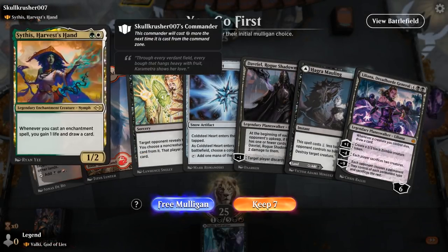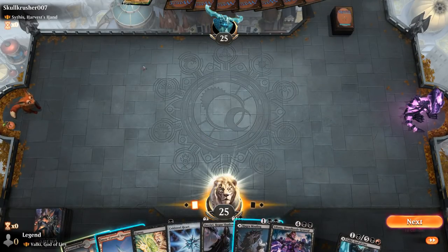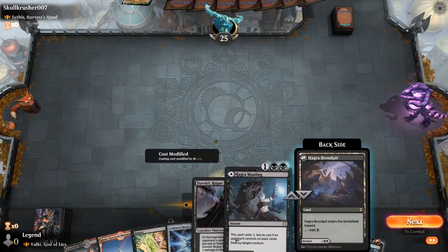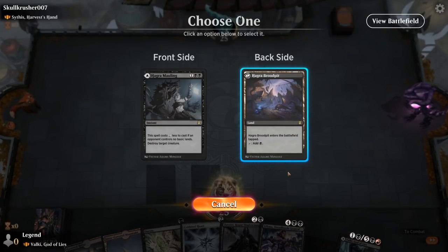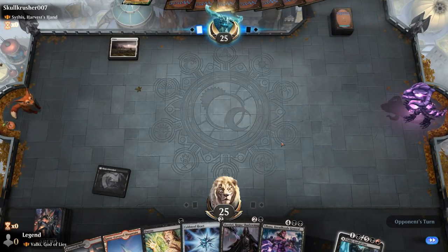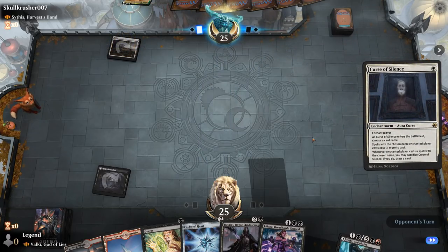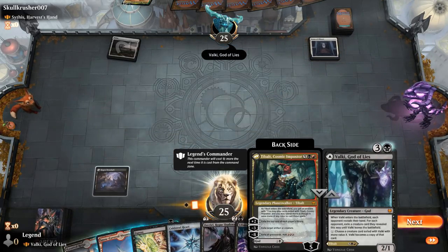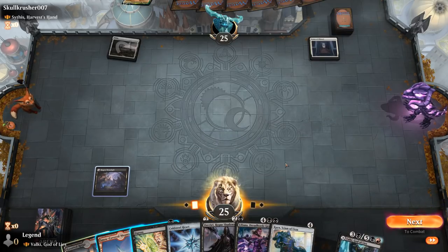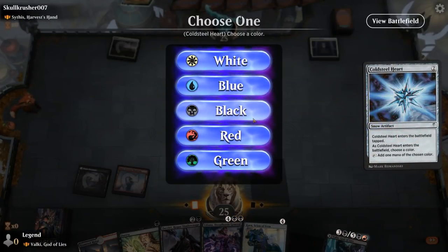Game two — we're on the play facing Scythus, Harvest's Hand, an enchantment deck. The hand is reasonable but light on early answers to Scythus. The plan is a tapped Hagra Mauling turn one, Cold Steel Heart turn two, then double-spell Davriel and Duress on turn three. The opponent plays Scythus on turn two and uses Curse of Silence — but they named Valki, so we can still cast Tybalt for seven mana, which is what we actually wanted.